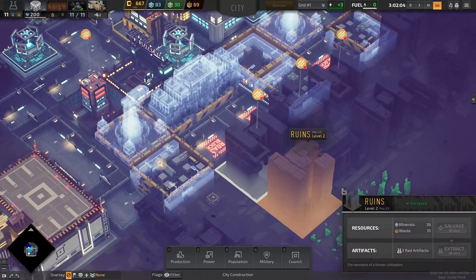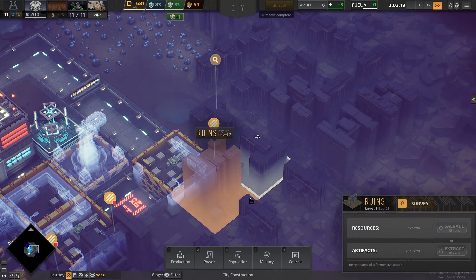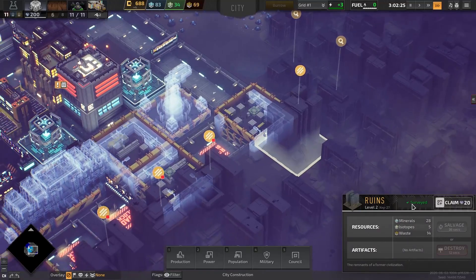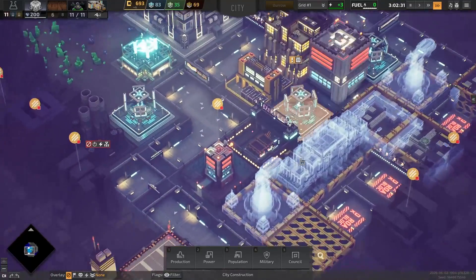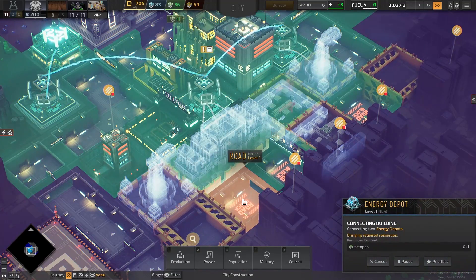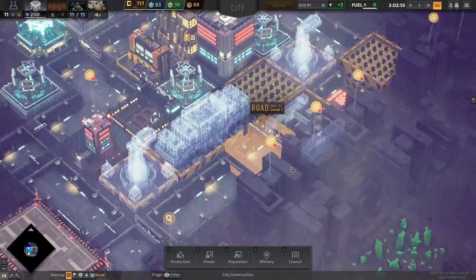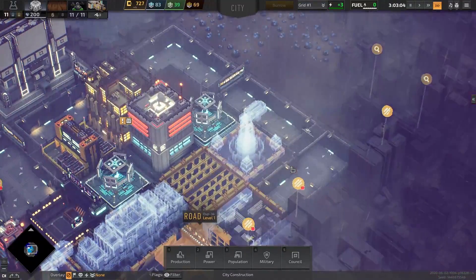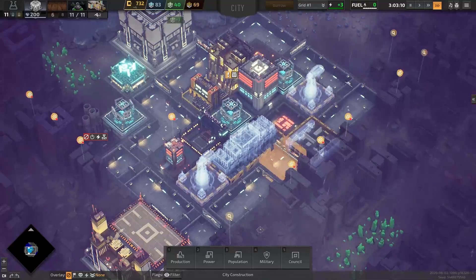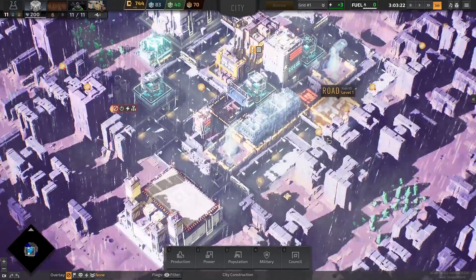I'm going to go ahead and survey these buildings. Looks like the roadway is coming along quite nicely. Now all the stuff is starting to be moved. The loop is complete — and the connection to the HQ will be done as soon as the last section is complete.